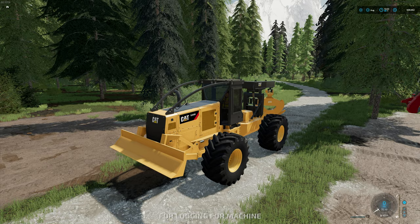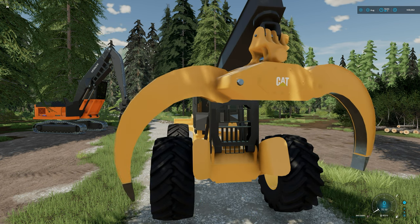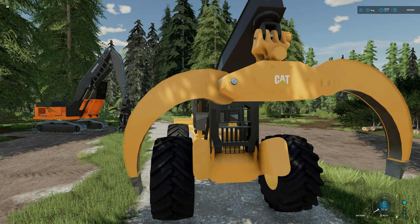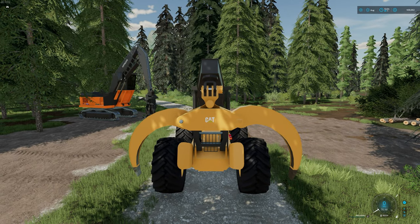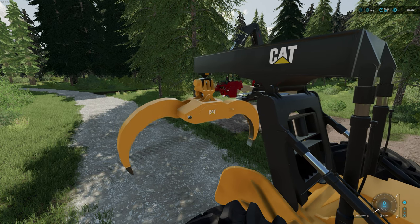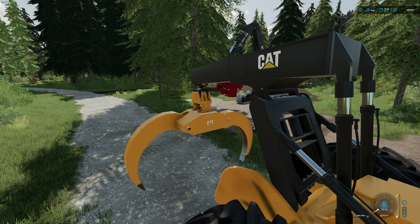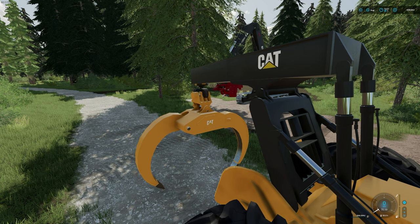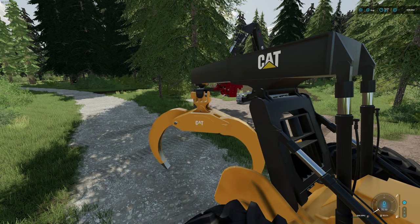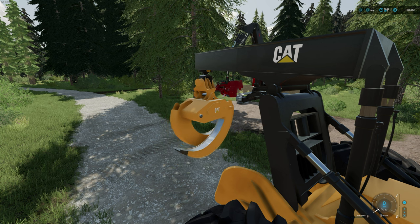Now we're going to hop in the skidder. The grapple skidder is fitted with this large grapple on the backhand side, which opens up to a very large spacing so you can grab and hold trees. These grapples are a little bit different based on how they're set up in this game — they have the ability to rotate. On the very top there's a little yellow piece that slides back and forth. As long as you keep that little yellow square lined up with the other yellow square, your grapple is set where it should be. These grapples can freely turn, but it's very slow and you may need minor adjustments. If you keep that yellow square about in the center, it's usually right where you need it for hauling trees out of the bush.